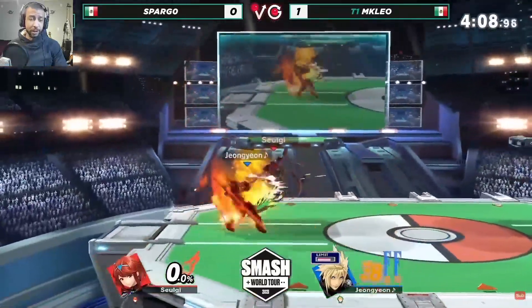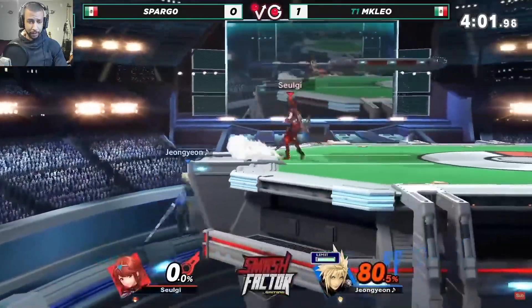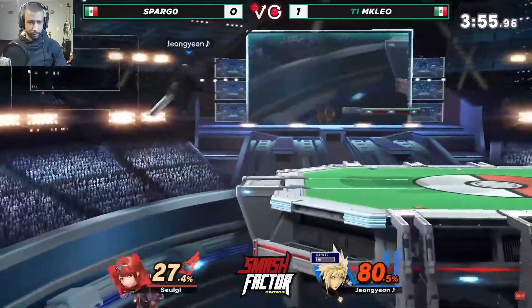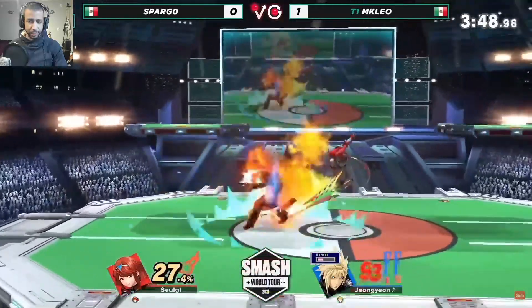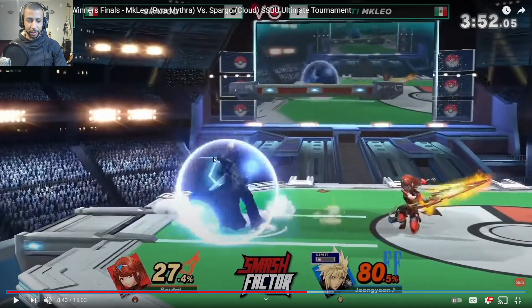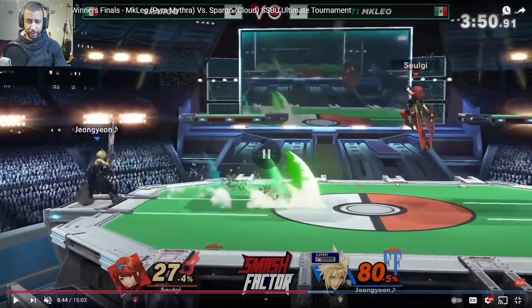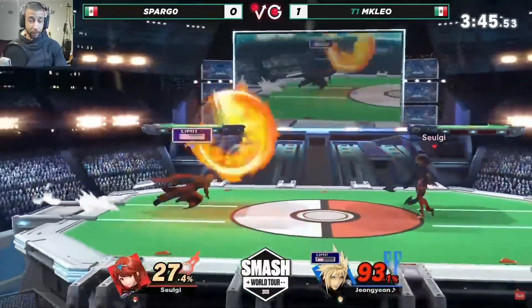Leo should know whether or not that move crosses up shield — if he knew how laggy it was he'd know whether he's in trouble. Nice Blazing End though. He rolls on stage, recovers low, uses a very safe down tilt into a retreat. What he was looking for: the down tilt as a poke is great, but he immediately retreats — side B coming out covers the space behind him so he doesn't get hit by a dash attack or pivot cancel forward tilt. He dashes away, gets some space, and pulls out the down airs trying to confirm.